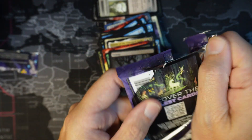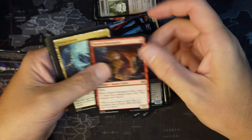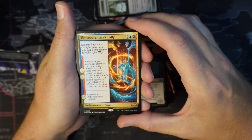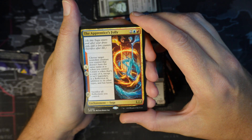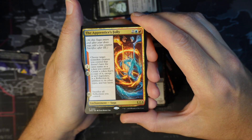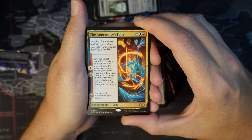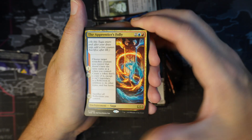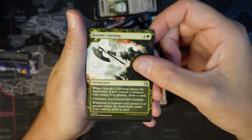And the final pack — commons and uncommons and then the rare: Apprentice's Folly, 1 red, 1 blue, 2 colorless, a saga. Parts 1 and 2: choose a target non-token creature you control that doesn't have the same name as a token you control; create a token that is a copy of it except it isn't legendary, it's a reflection in addition to its other types, and it has haste. Part 3: you sacrifice all reflections you control. Also Gerc's Uprising, plants, and another token.